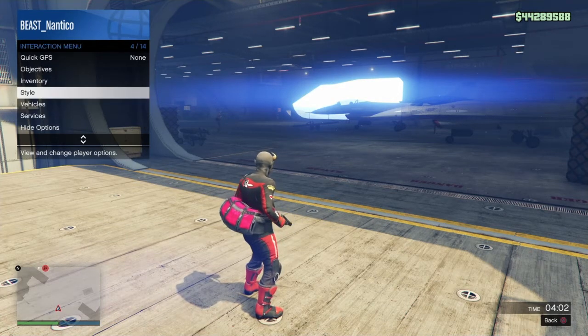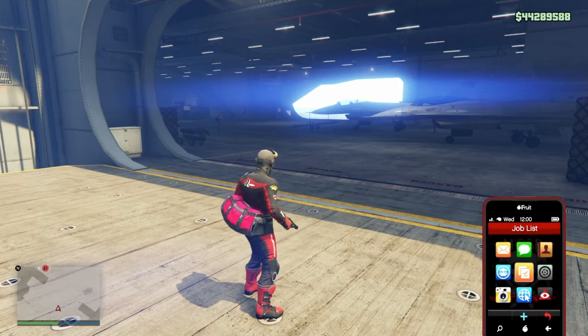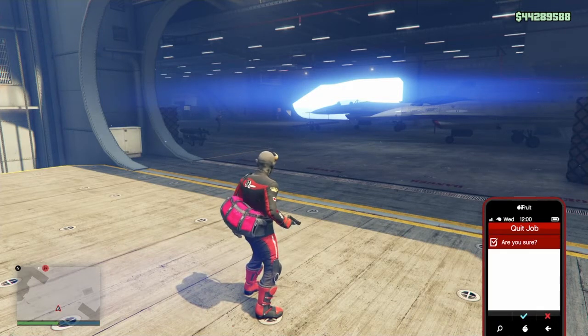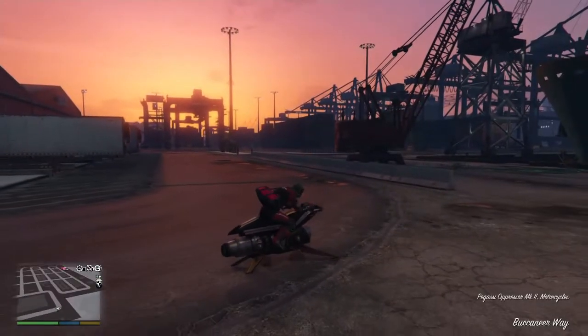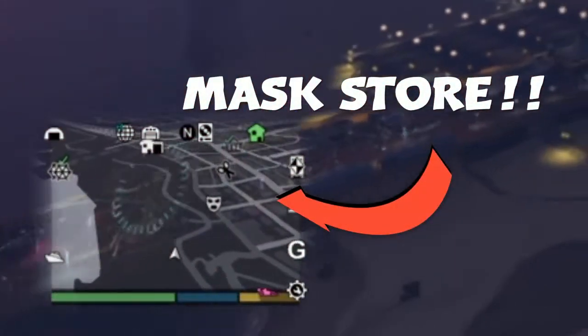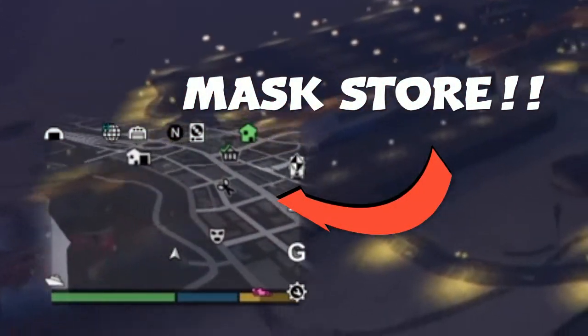Go through the pink trash can — the square button, whatever you want to call it. Once you come back, you're going to be in your invite-only lobby. Make sure you're starting your invite-only lobby so you don't have to worry about getting killed. Once you get back to your lobby, get on your Oppressor or your Buzzard, something that's going to put you in the air so you can jump out.